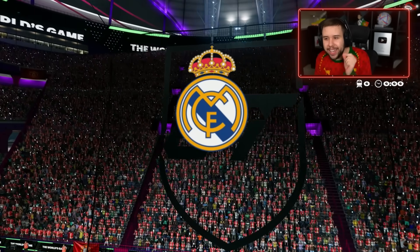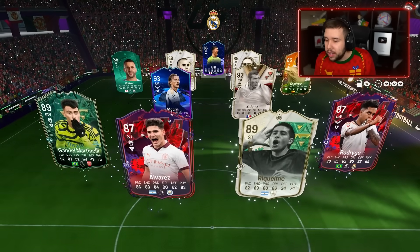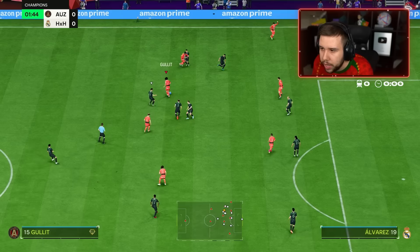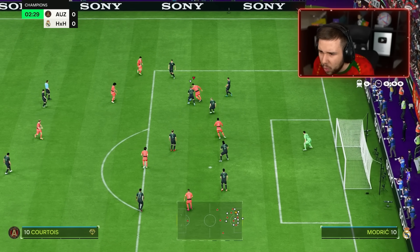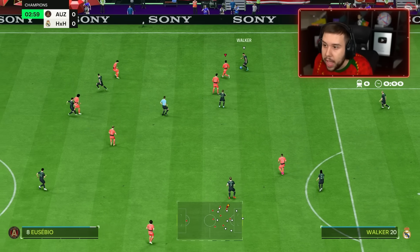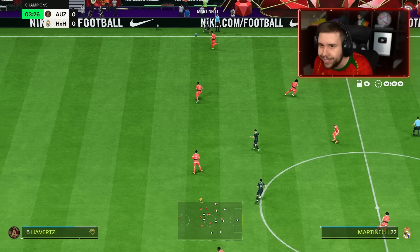Fifth game today with Courtois, Saliba and the new goalkeeper. He has got a good team — he's trying to get Kyle Walker up there as well. Straight to Courtois — here we go. The left stick dribbling ain't great, let me just put that out there. The left stick dribbling is not great.